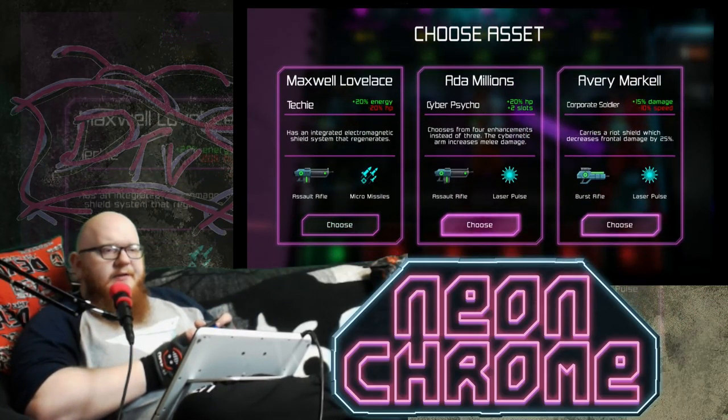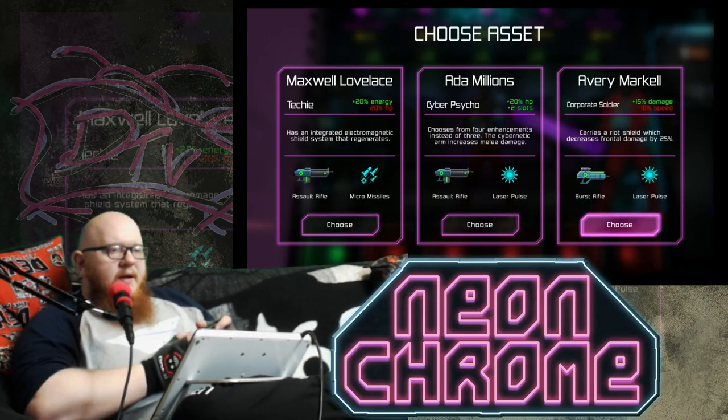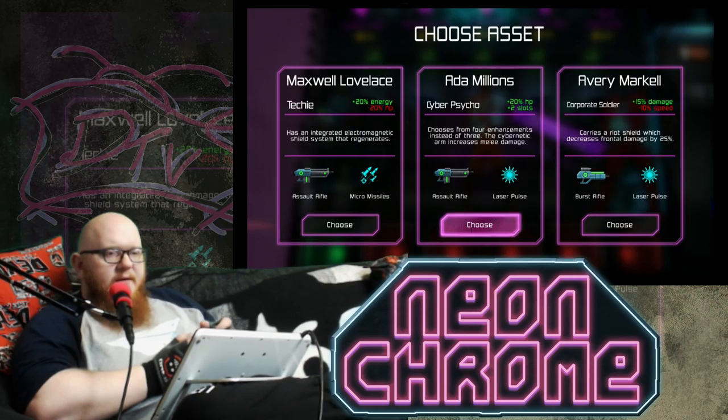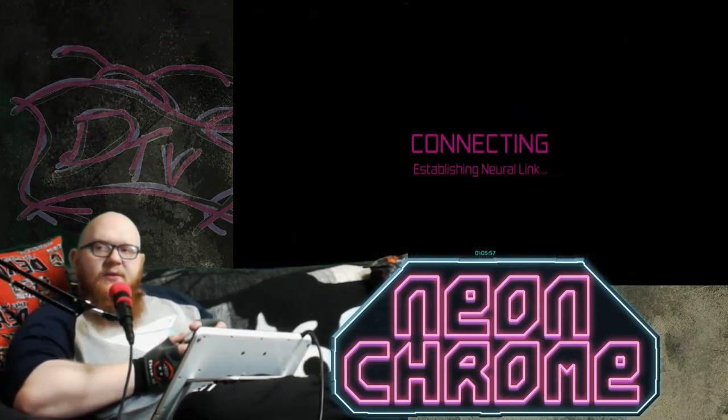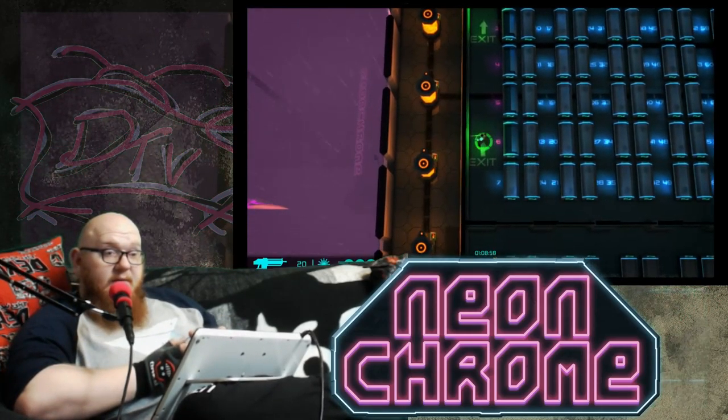We've got a techie, a cyberpsycho, or a corporate soldier. You can see each one of them has their own energy and HP slots and weapon slots to work with. The corporate soldier has a burst rifle and laser pulse. I like the laser pulse as an attack. It carries a shield which decreases frontal damage by 25%, and chooses from four enhancements instead of three. I'm going to go with the melee enhancement because I find myself getting trapped in melee a lot.